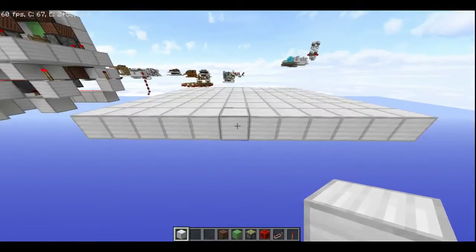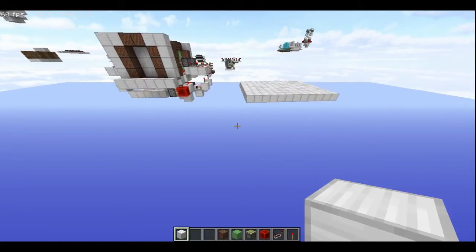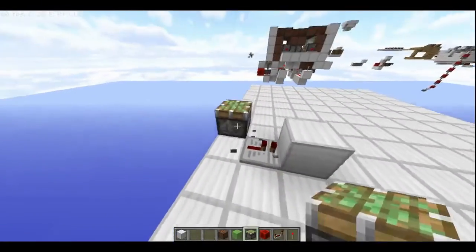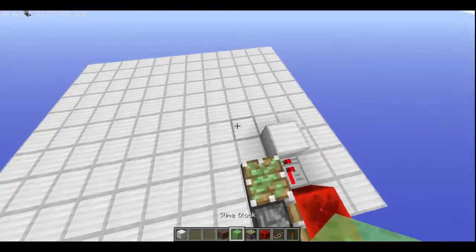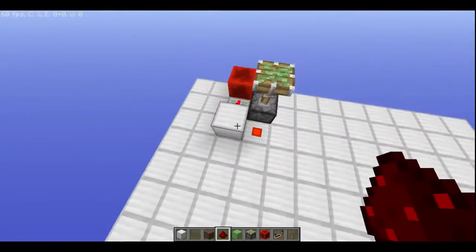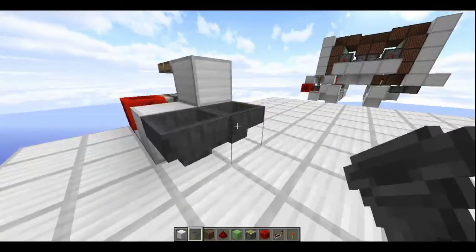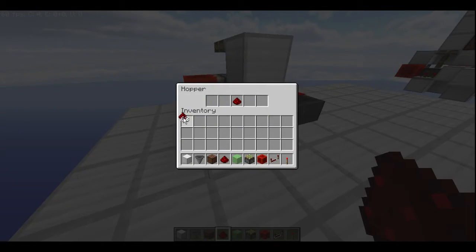When you have all these materials, what you will need to do is place it in your switch layout for your door. At this time it is a bit different — you want to have redstone dust there instead of a block, with a block on top of that. Place two hoppers running into each other, redstone dust going on top of them, with one item inside.